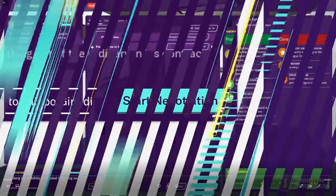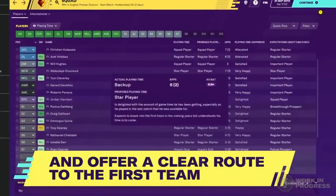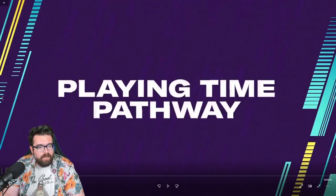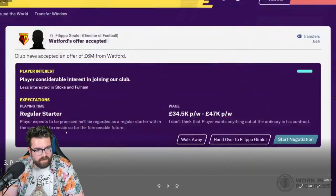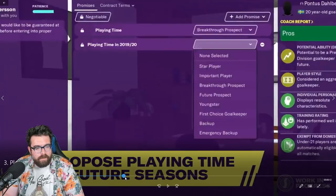Third video — the Playing Time Pathway, which is to do with contract negotiations. Whereas previously when negotiating a contract we've only been able to tell a player what their squad status is going to be, now it looks like — particularly for young players or signing a player to replace an existing first-teamer — you can tell them: 'You're going to be a backup player this season, but next season you're going to be a first team regular.' As part of contract negotiations, they've also changed the wording on playing time expectations.